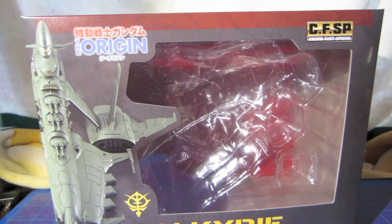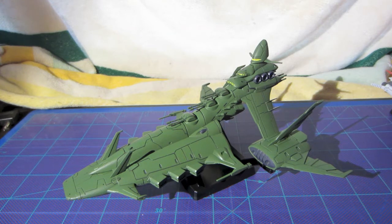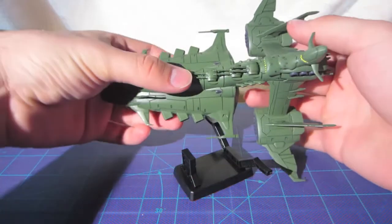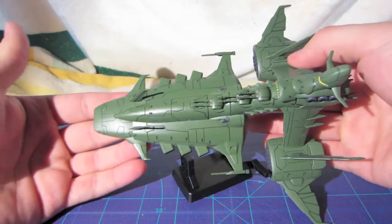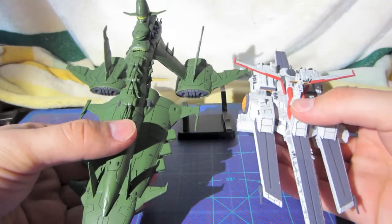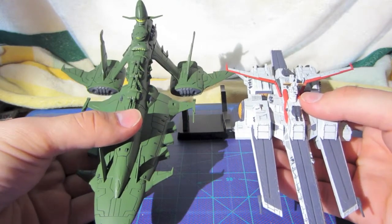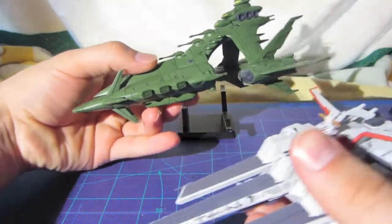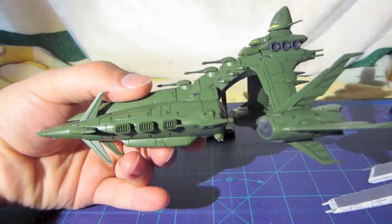Now we'll get back to the model. The model — you would think when looking at it online you wouldn't think it would be huge or anything, but seeing it in person and comparing it to the other models of the Cosmo Fleet Special line, this thing is a beast comparatively. This thing is just massive. Here it is next to the Nihel Arguma, which is by no means a small ship in the line, and this thing dwarfs it — even from the side view.